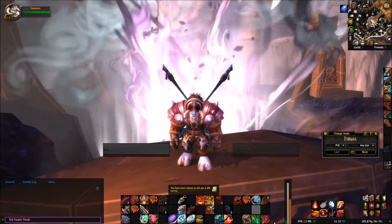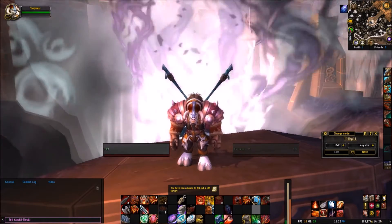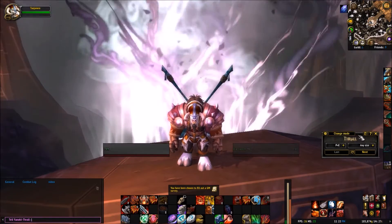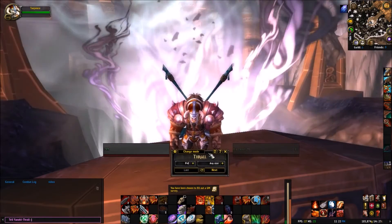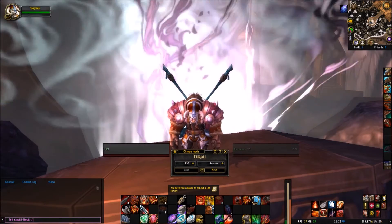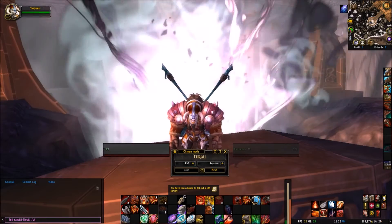Welcome back. In today's episode we're going to be discussing a very popular add-on, and that is Server Hop. In order to load Server Hop, you're going to just type forward slash and SH.